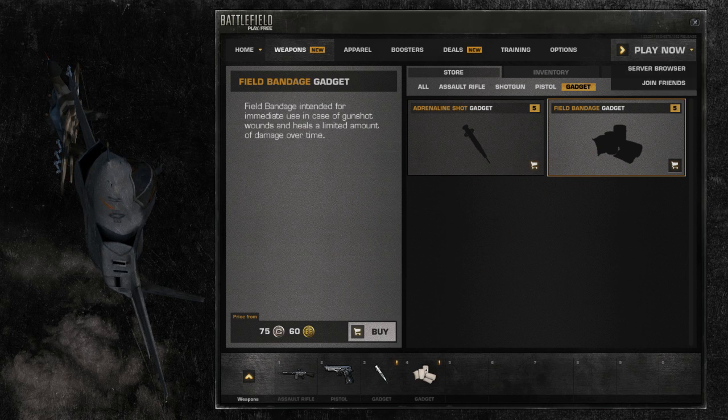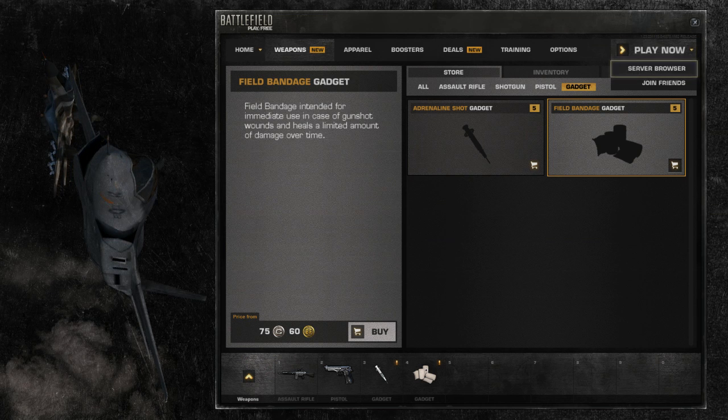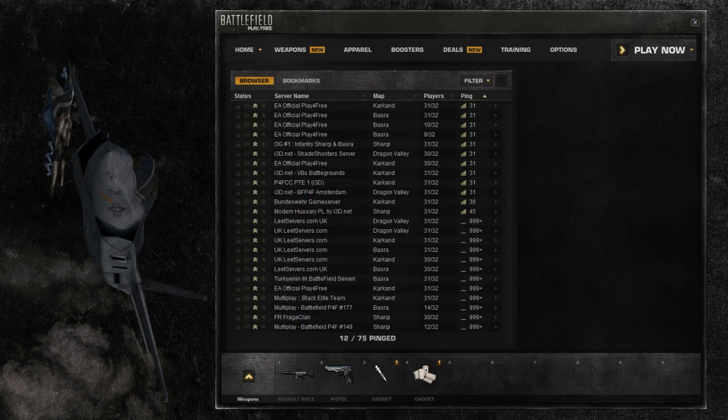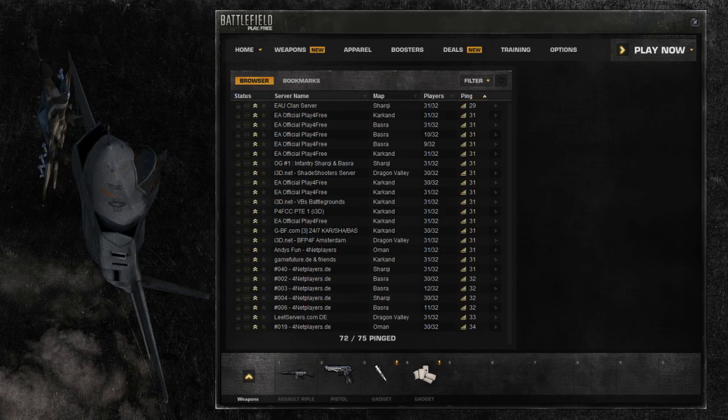To launch the game, you have two options: pressing the Play Now button, or going to our server browser. The Play Now button allows you to quickly jump into a game, whilst the Server Browser allows you to find servers running your favorite map.